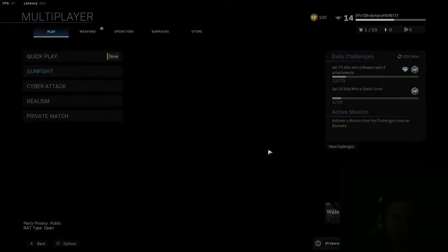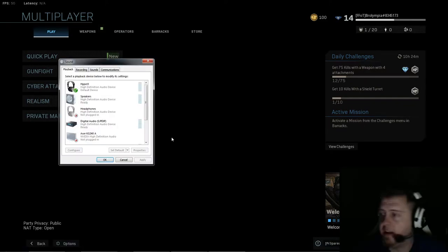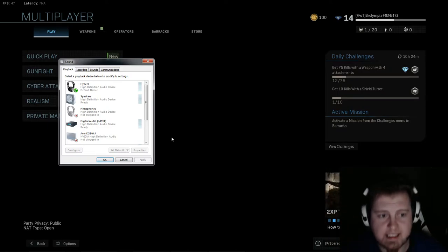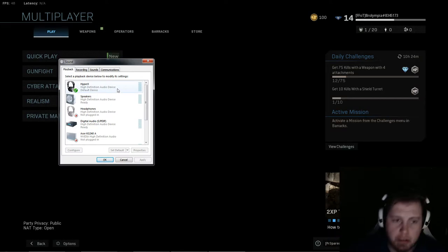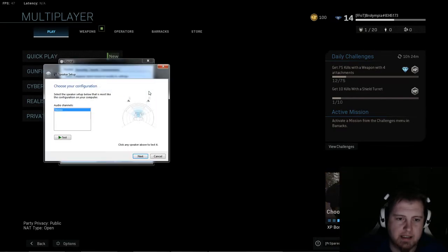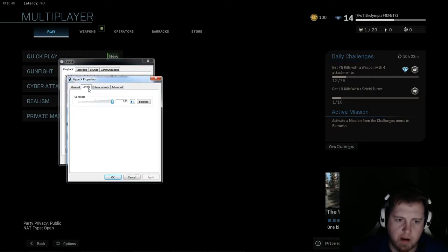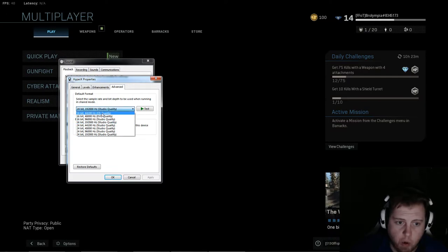Now that we've talked about how to get the game to actually run, I need to address an audio bug. If you boot the game and your audio sounds horrific and gravelly, here's the fix: right-click your audio device, go to Properties, then Advanced. This game will default your audio settings to a terrible 16-bit quality at the top. You want to go all the way down to the bottom — 24-bit, the highest audio quality.